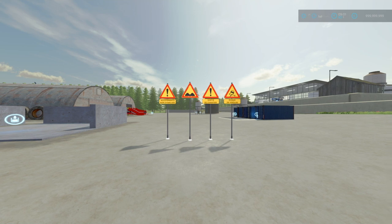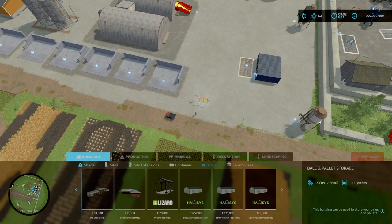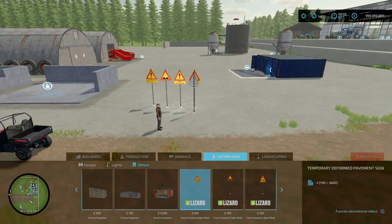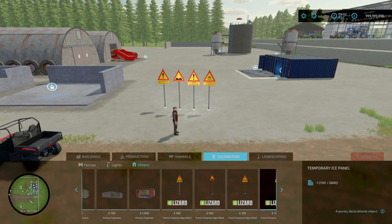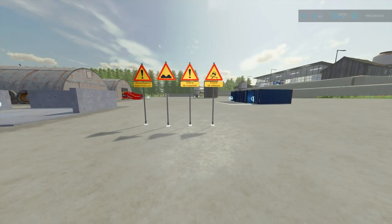Let's start off with our mod reviews with the French Temporary Signs by Kaymara. It is 0.75MB to download. They are two slots each and yeah, there are temporary road signs. They are in French and can be found under Build Mode, under Decorations and Others. We've got a pavement sign, caution for pavement, speed bumps, truck exit sign and ice panel. They are $100 each, can be placed anywhere and they do have collision physics.